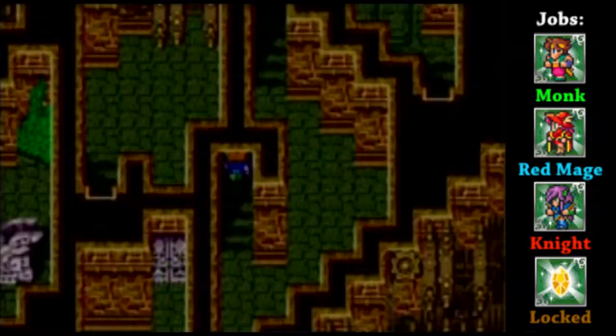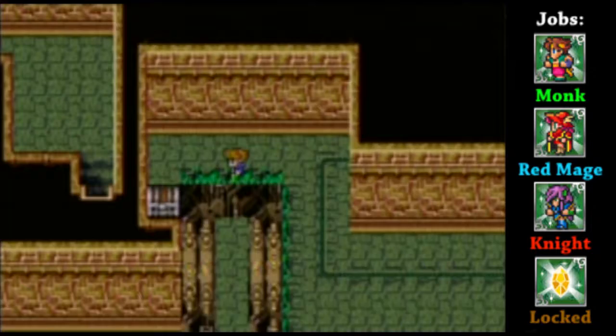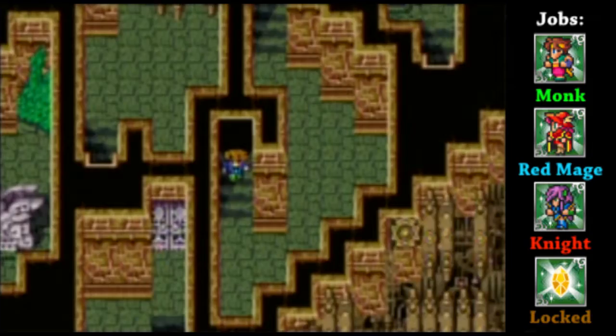I'm heading over this way first because there's actually a treasure chest I can get to from this direction. Your hint as to which one's the right path is that gap on the other side - what looks like the plant life there. Got a Golden Shield over there. I could equip that to Barts, but I would lose the benefits of the two-handed ability I've got on him right now, though it would help him dodge attacks. So we've got some golden armor sets - the Golden Shield and Golden Armor.